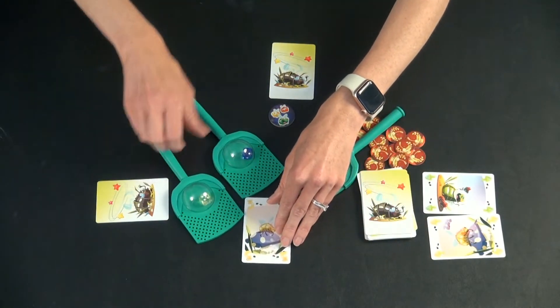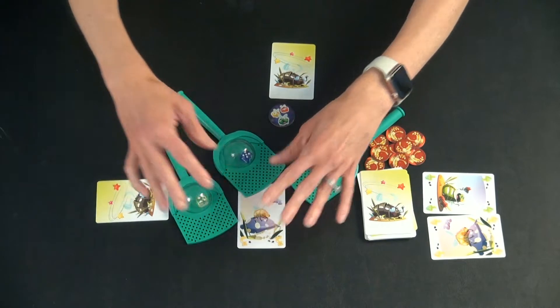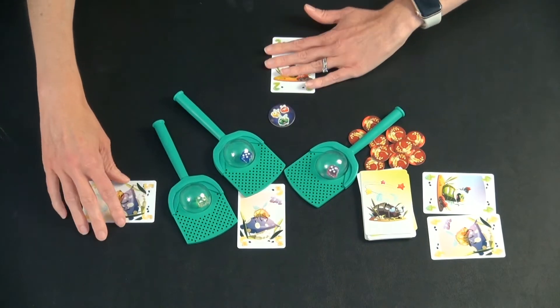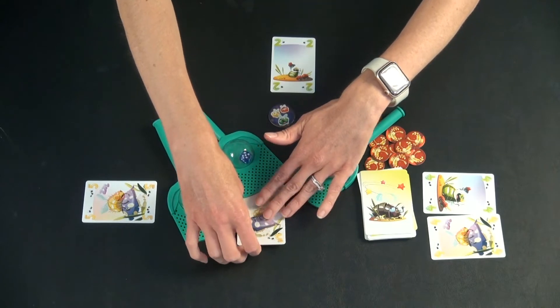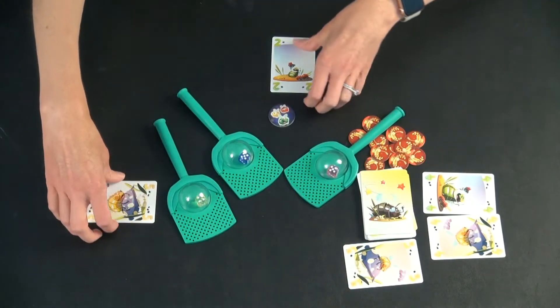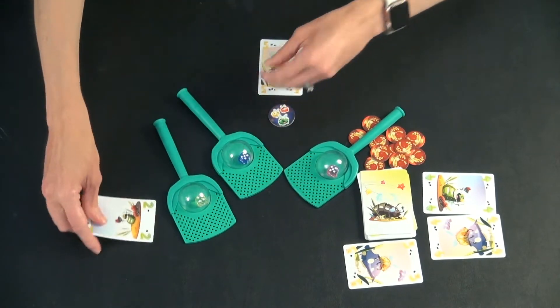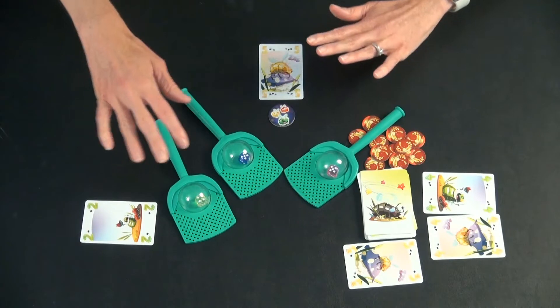Or sometimes you roll the same number. We'll say these both were fours. If that happens, this card would be discarded — there wasn't anybody who earned it. And then these two players have their hands swapped if it's the same number. So there are a few different things that can happen.